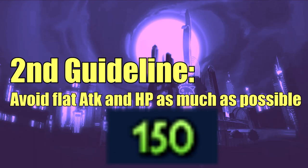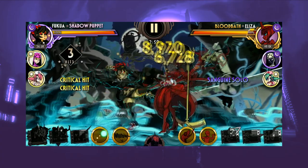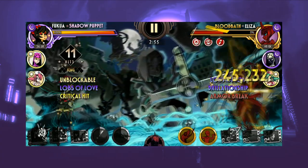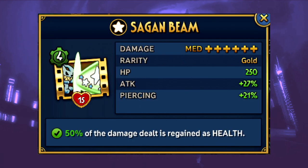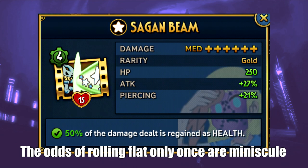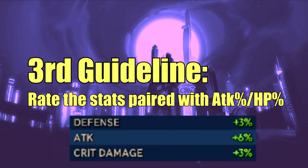The second point is to avoid flat attack and health. Unless you are very desperate or feel really lucky, you should never use moves with flat stats on them. But this rule slightly conflicts with the first one — if you're out of alternatives and have a move with percentage attack and flat attack, it would be a risky investment.